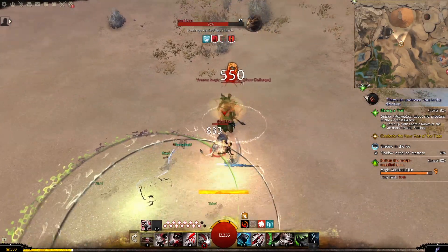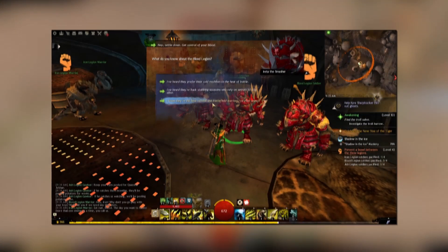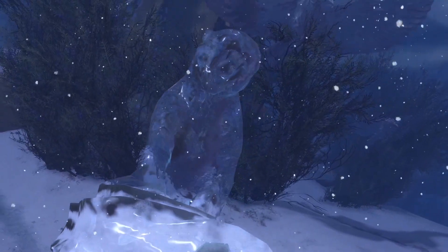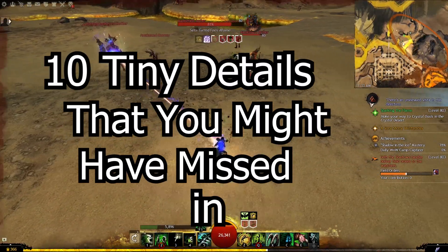Guild Wars 2 is full of Easter eggs, neat NPC interactions, and overall many little details that showcase just how much love the devs put into making the world of Tyria more than just an interface for game mechanics. Everything from the environment design, to the UI, to the ambient dialogue in the open world, all come together to create an artistic style that is so uniquely Guild Wars 2 — many of those details being easy to miss in a game as large as this one. That's why today I want to go over 10 tiny details that you might have missed in Guild Wars 2.